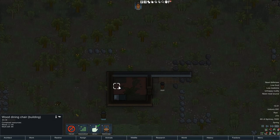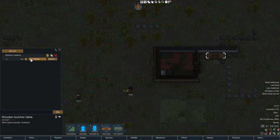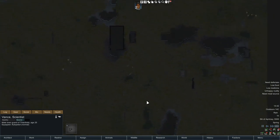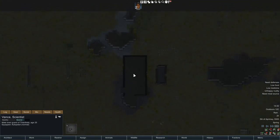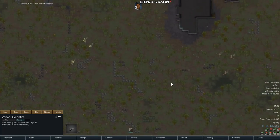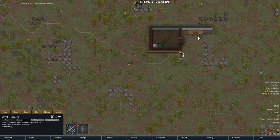Yeah nice. What I always do with the butcher's table is set it to forever — cause pretty much if you've got dead bodies, you want to turn them into meat. Especially once you get a fridge. A visitor would be really cool to have around, especially if I get raided right now. I've got an ancient danger up here — I have to be careful of raids around that place. If they break open a door or fires or anything. Alright, first thing he's gonna do today is butcher.